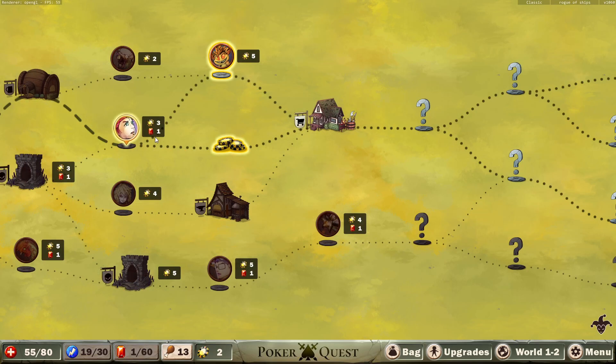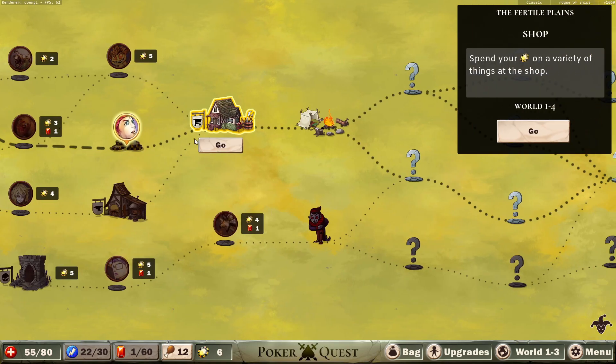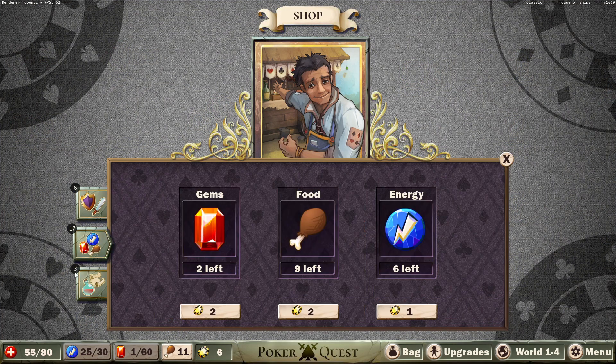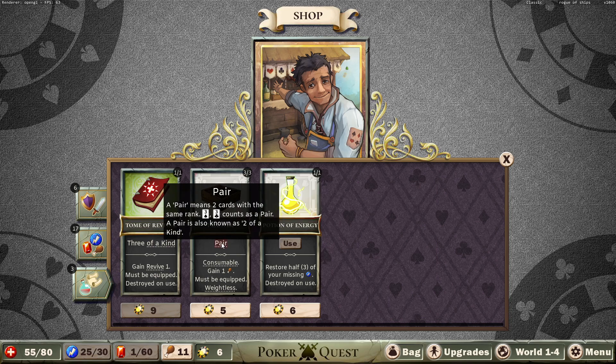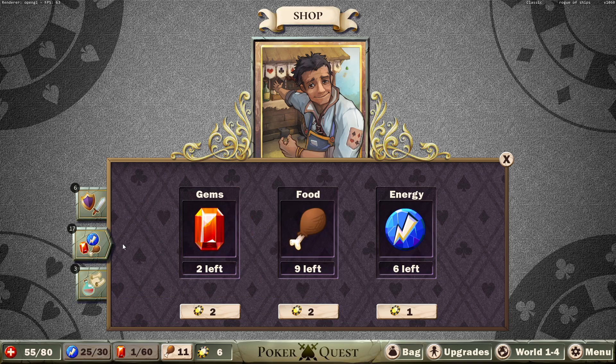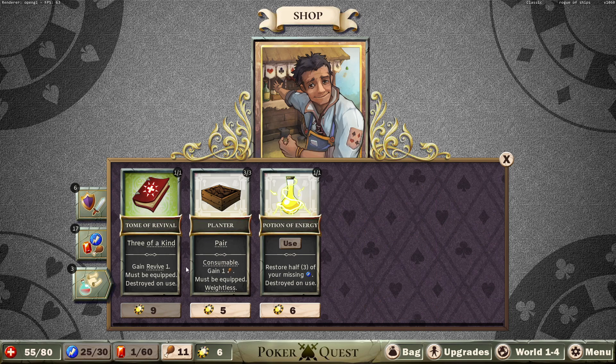Yes, I would like to buy extra card draw. That seems so important. Like, I wish we could buy something at the shop, obviously. We got a big stretch of not getting stronger here. Can't buy any of that. Put in a pair. Restore half of your missing energy — it's one for one. We could look at this like 15 energy if we use it at zero. This is a really good consumable, I guess.